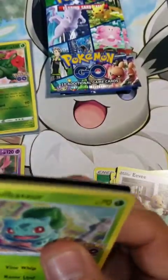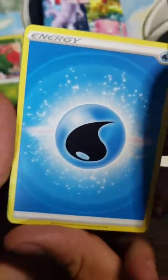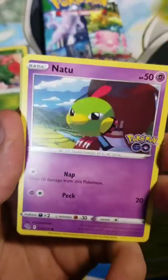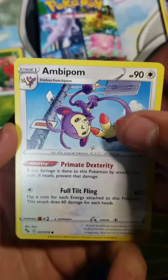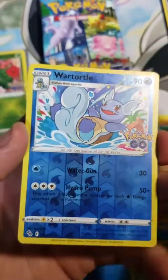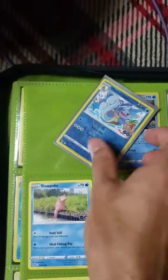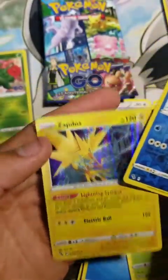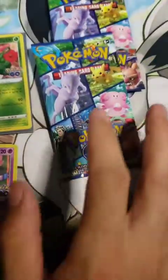Jump right into the next pack — definitely got to keep that good luck going. We've got a Water Energy, Camerupt, Blanche, Ivysaur, Bulbasaur, Natu, Ambipom, Slowpoke, Larvitar, and the Reverse Wartortle. And we're going to have Zapdos in this one.